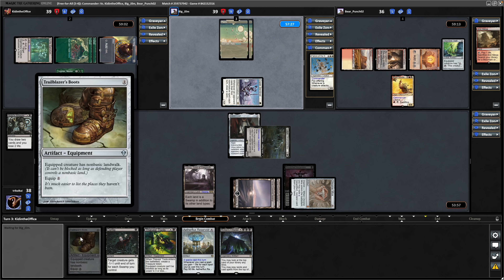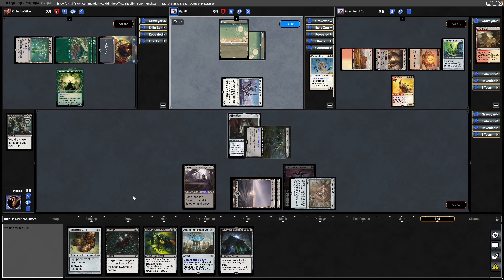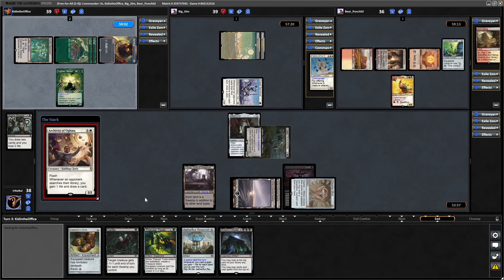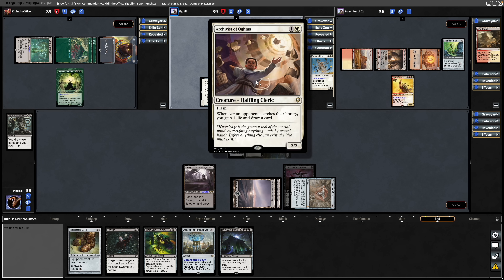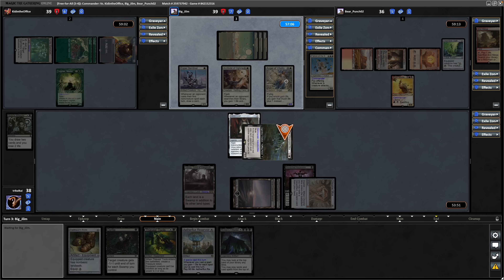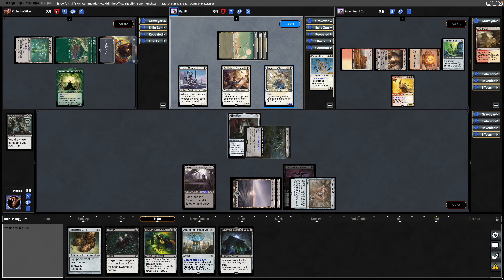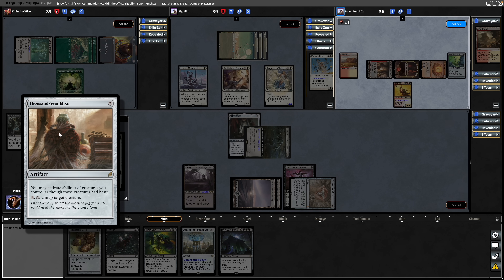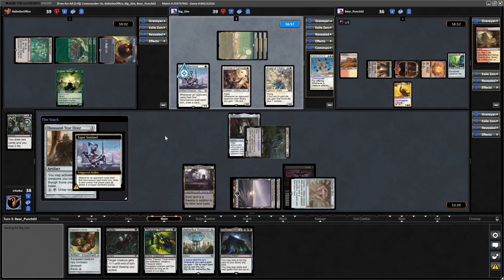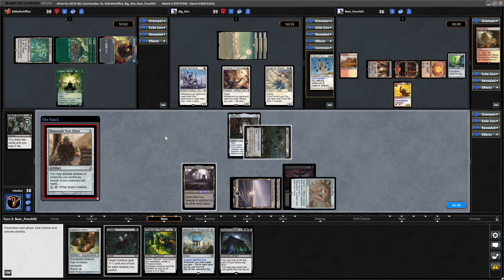We wouldn't have necessarily been able to get through the Legolas easily without one of our equipment - either the boots or the Thief's Tools - but obviously we don't want to waste our time casting those if we don't have to. An Archivist of Ogma being flashed in for the mono-white player. Angel of Vitality being cast during the main phase. Still no ramp for the white player, but sticking at seven cards in hand. A Thousand Year Elixir for the Brion, and Esper Sentinel obviously triggering here, paid for by the Boros player.